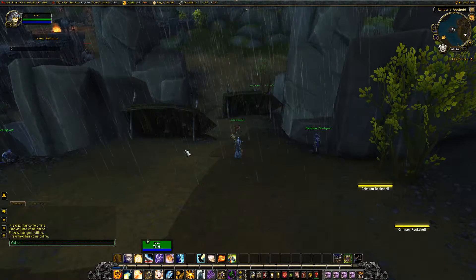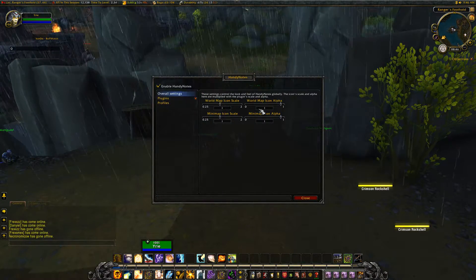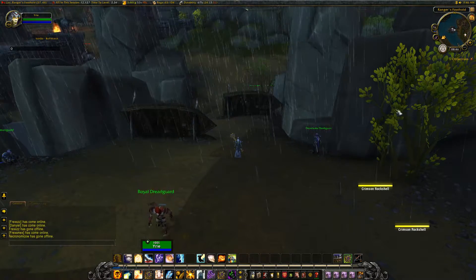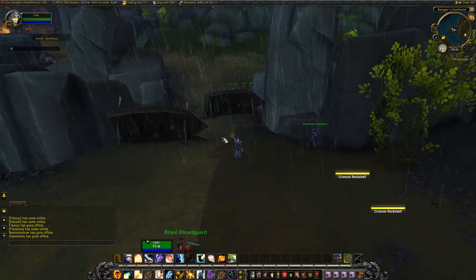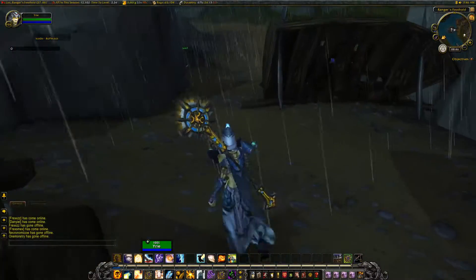There aren't a lot of options to it. If you just type slash HandyNotes, you can change the scale of the icons and the alpha — so the transparency of the icons. What I've got at the minute is the default settings and it just seems to work.